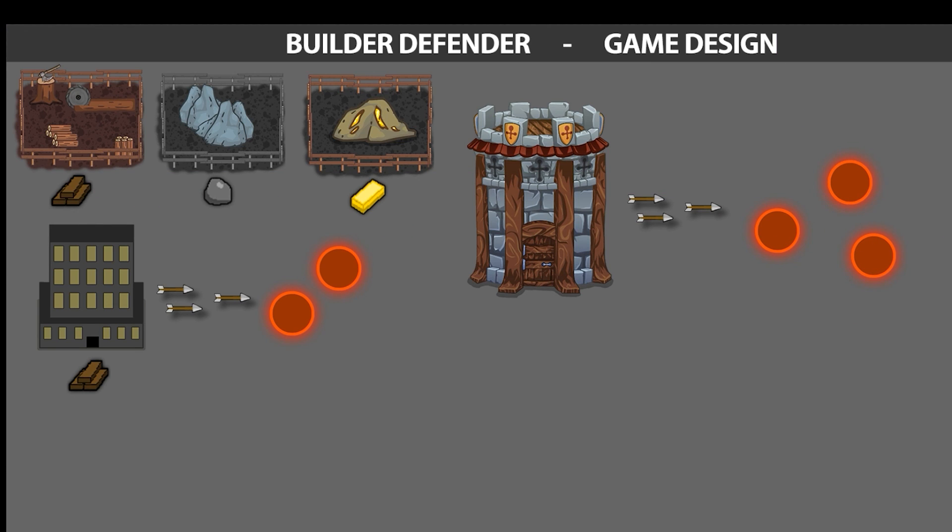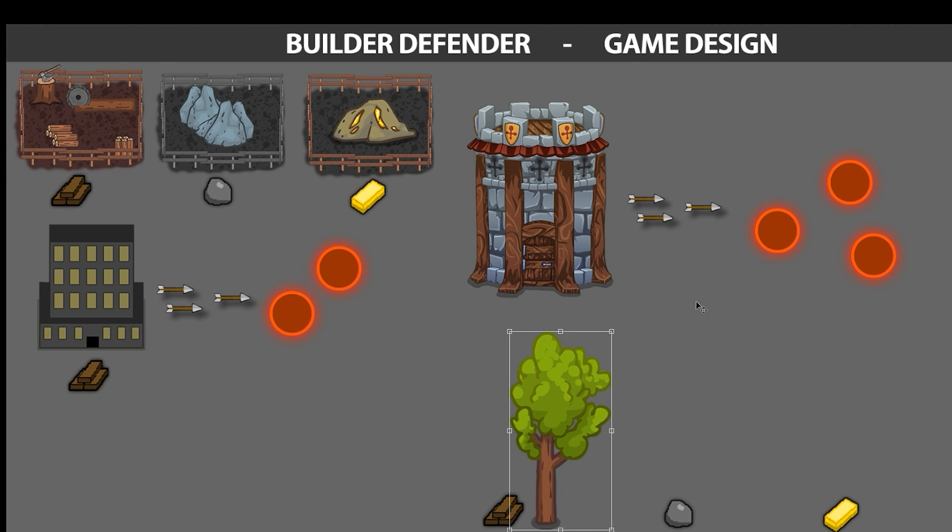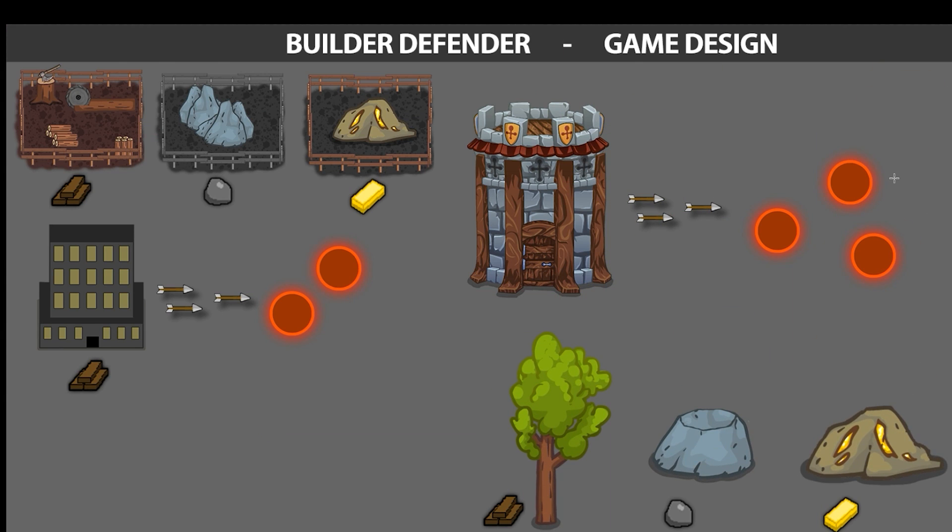And finally the tower which fires projectiles in order to defend the player against enemies. The camera perspective will be front top down. There will be three types of resources: wood, stone and gold.